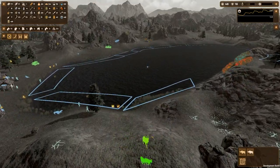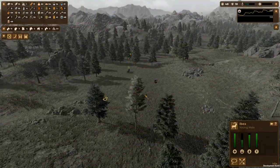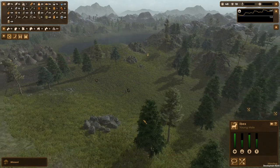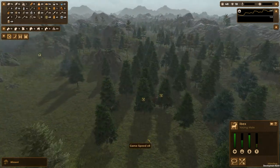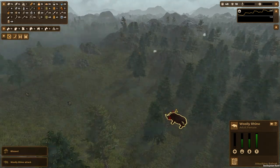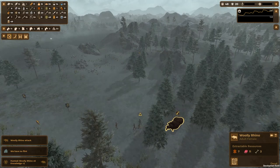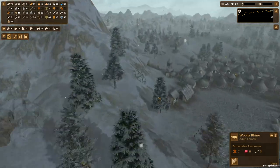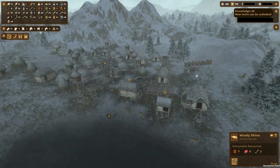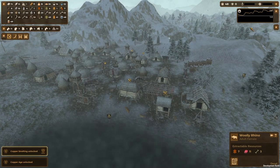Let's kill them. Let's go get them - you are Ibexes. Let's pick a fight with the rhinos, of course, if the rhinos don't run away. We have another blizzard. That's the two points I needed - and we can unlock the Copper Age! Let's do that. Copper Age unlocked! Let me save this.